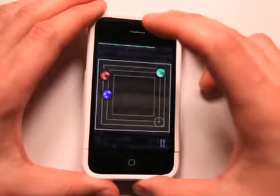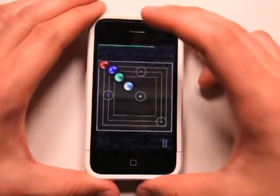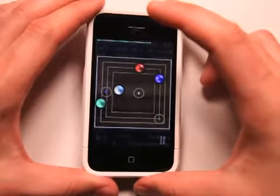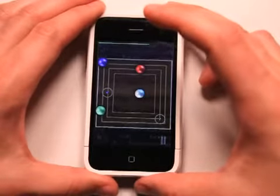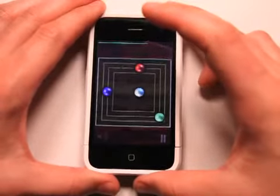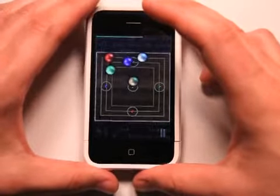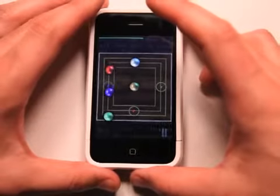So basically the levels keep getting harder. Now we've got four to contend with, and this gets very difficult. Precise movements of your phone become very important because one little tap from one of these guys and you're knocking the ones right out, and you've got to start pretty much over again. Just a little tap to knock out the gold one, and I guarantee the gold one's going to fall out at least a dozen more times before I'm done with this level.